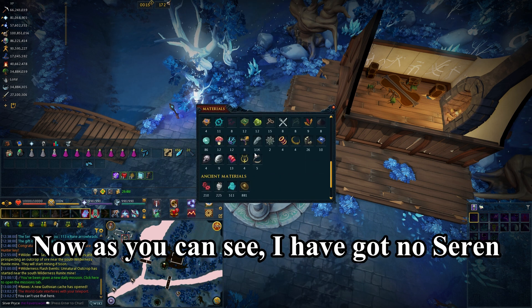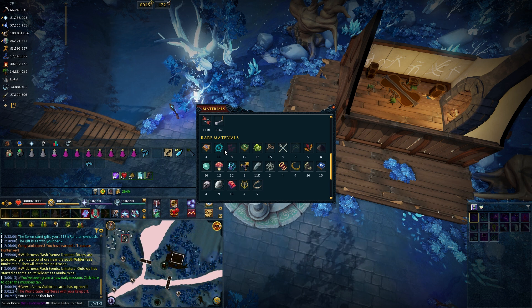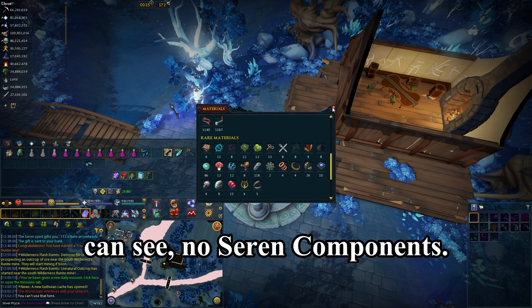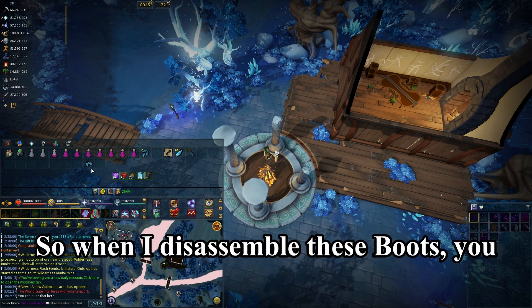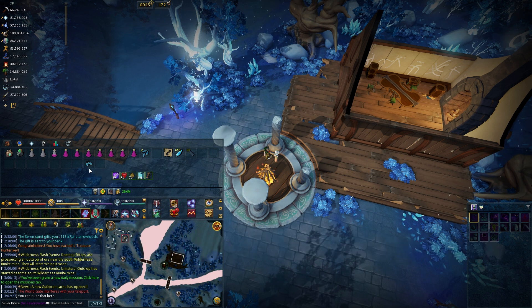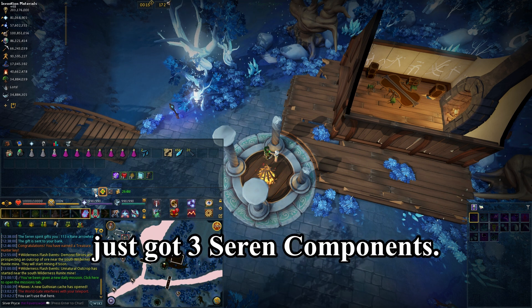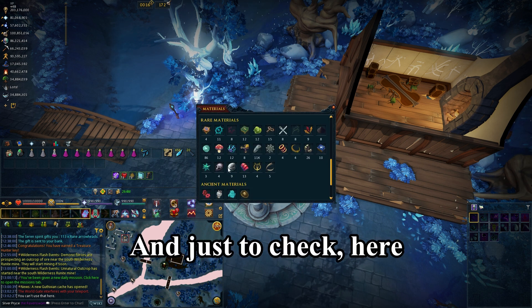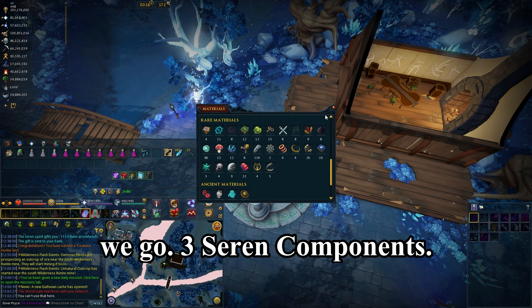As you can see, I've got no Siren components at the moment — checking rare materials, no Siren components. So when I disassemble these boots, you will see I will have three Siren components. And as you can see, I've just got three Siren components. Just to check — three Siren components.